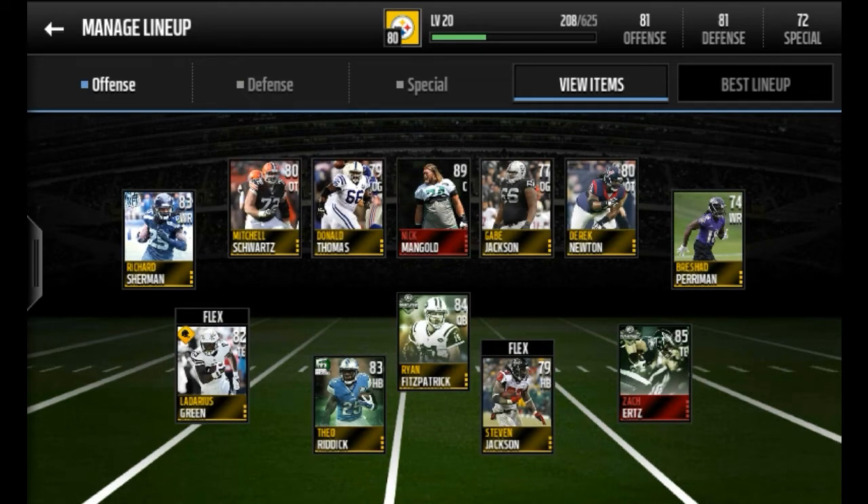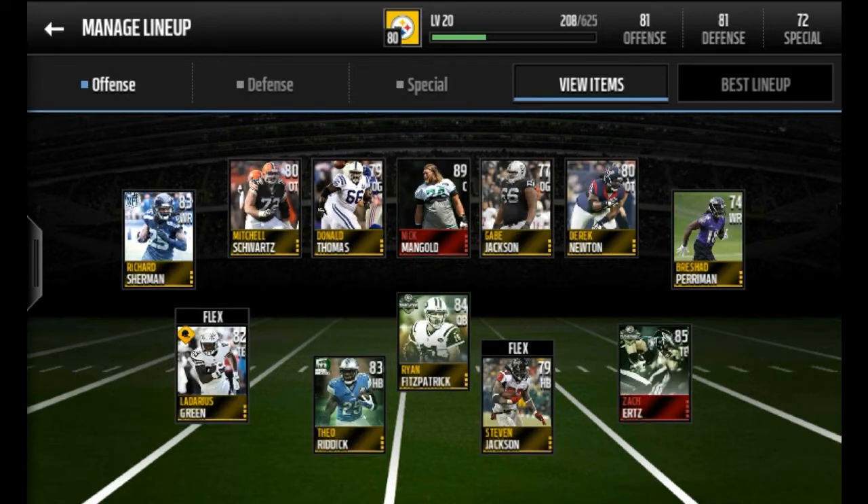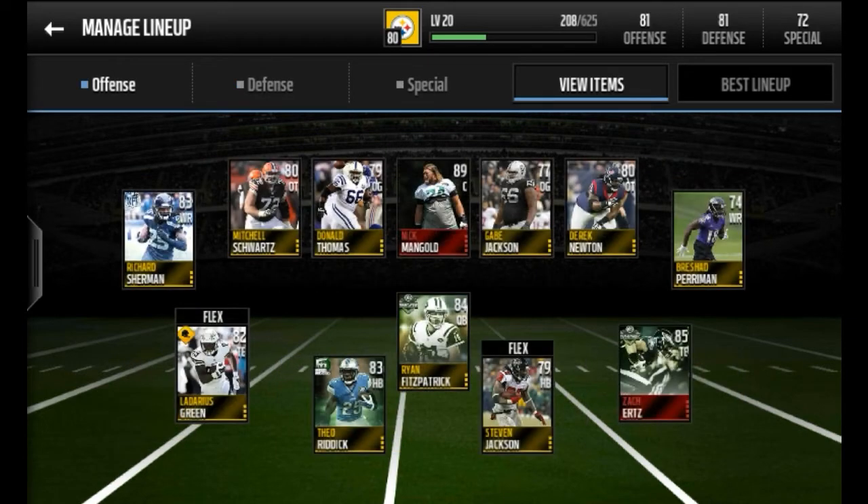We're gonna be upgrading anybody who's 77 overall and below. Of course Brashad is gonna stay on the team - he's a beast so we're keeping him. Our defense is beastly right now. We're gonna upgrade our offensive line - we're gonna upgrade Donald Thomas and Gabe Jackson.